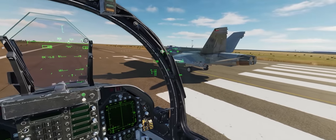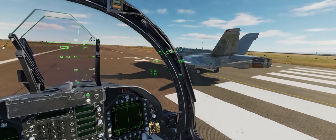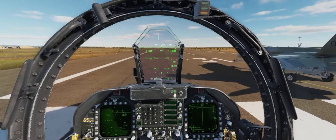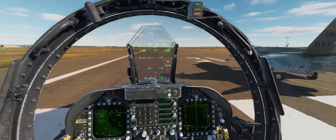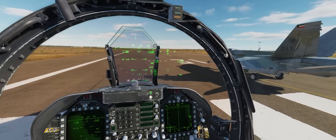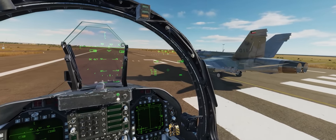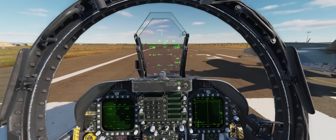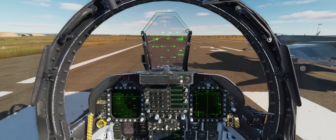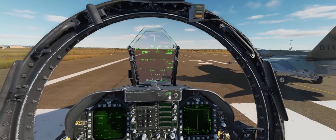For takeoff in the F-18, the procedure is to use full afterburner going down the runway. You're going to start rotating — which means pulling back on the stick nice and gently — at about 100 knots, and then just let the airplane fly itself gently off the ground. You don't want to yank back and really rip that nose up, because you might strike your tail on the ground. Also, if you disengage your nose wheel steering at about 70 knots indicated, that'll make your takeoff roll a lot easier because you won't be over-controlling your directional control on the runway.